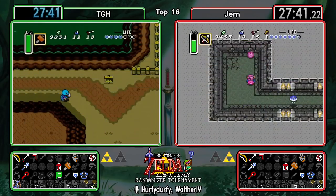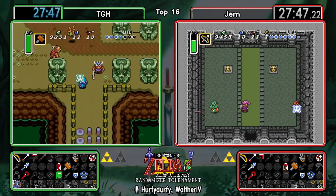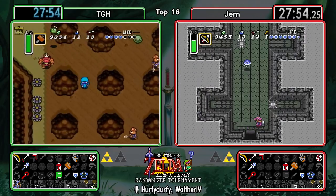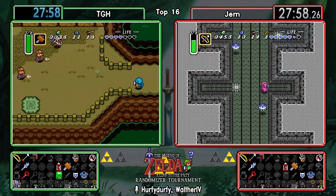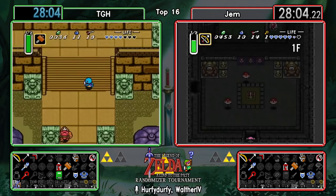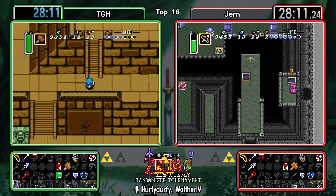TGH has picked up his shell upgrade - getting a new paint job. And there's the Mirror! Wow, Palace of Darkness - that's an excellent find.